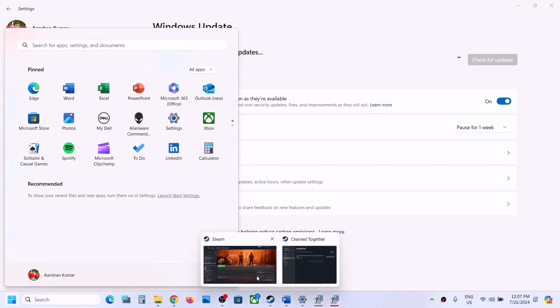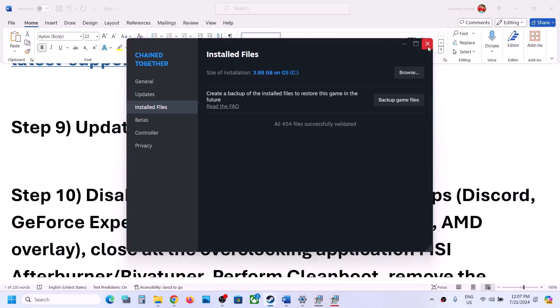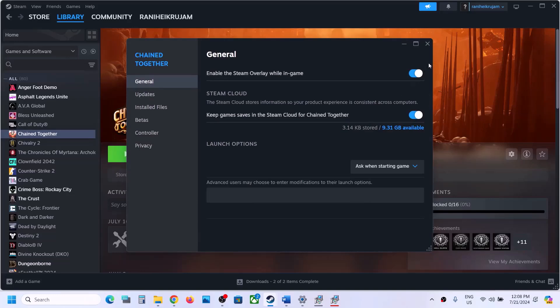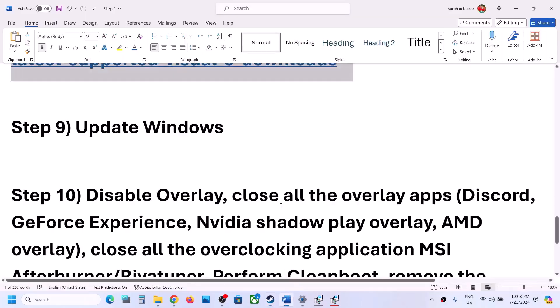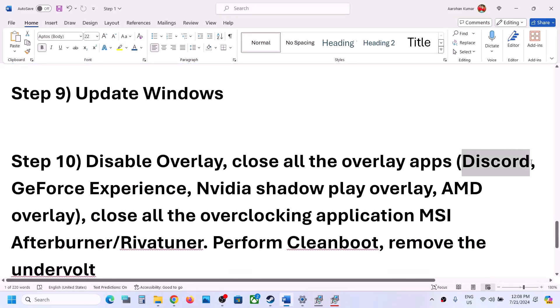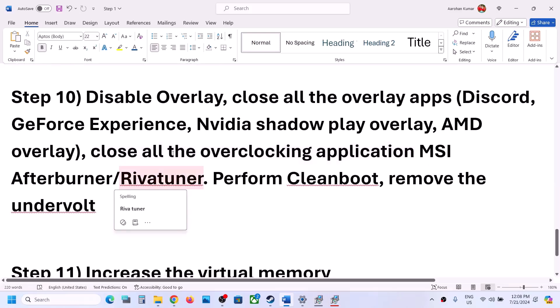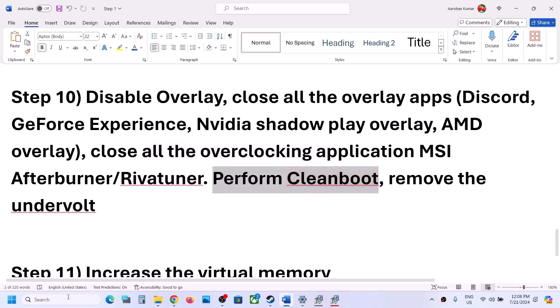The next step is to disable overlays. In Steam, right-click the game, select Properties, and in the General option turn off Enable the Steam Overlay While in Game. Also close all other overlay applications — turn off Discord overlay in Discord settings, turn off overlay in GeForce Experience. Close all overlay applications and check. Also close all overclocking applications like MSI Afterburner, RivaTuner, or any other overclocking software, then check.